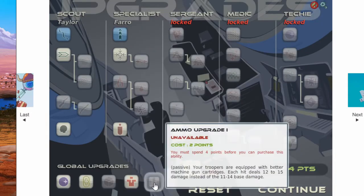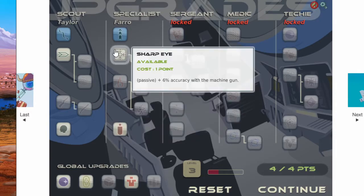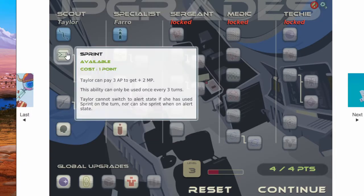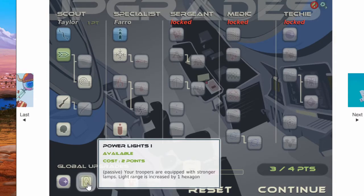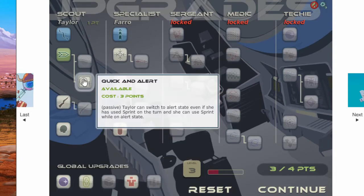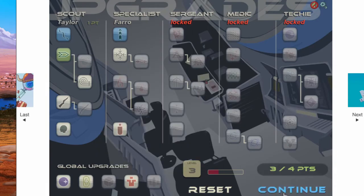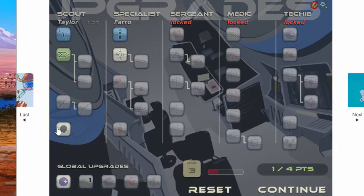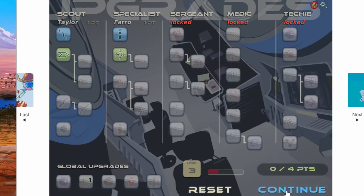We've got upgrade options. I need to spend four points first. Only seven minutes instead of two when on straight alert. Plus 16, plus 6% accuracy. Ten points there - this will increase all my troops. Shotgun. Warcry. Light range - plus 6% accuracy. He uses 5 travel points instead of 10 - that's his passive. Next mission.